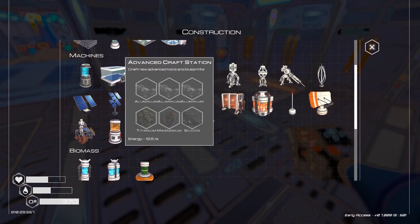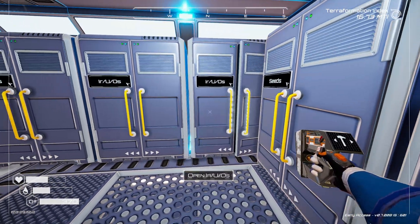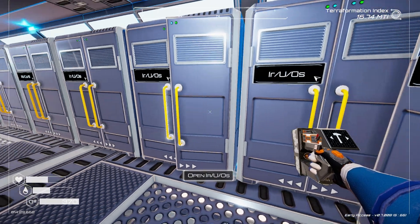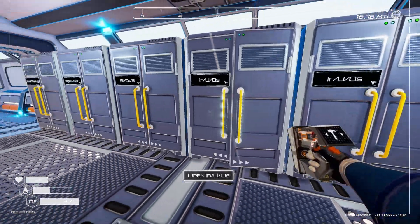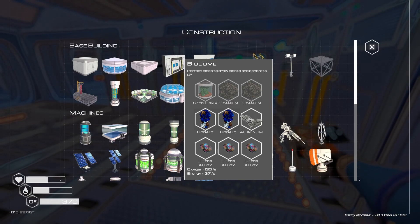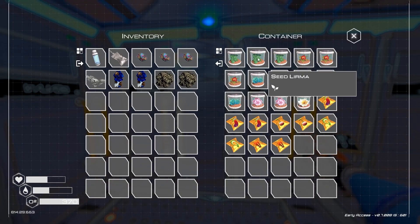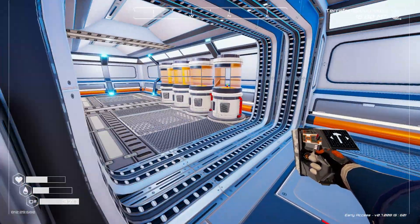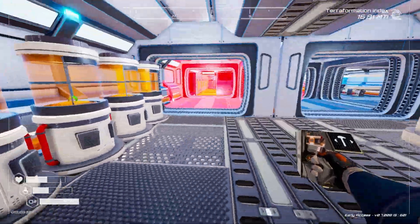Now what else do we need? We had a biodome before, but we didn't have a biolab — maybe we could build that. What do we need for a biodome? Super alloy, two cobalt, aluminum, seed lerma, and two titanium.